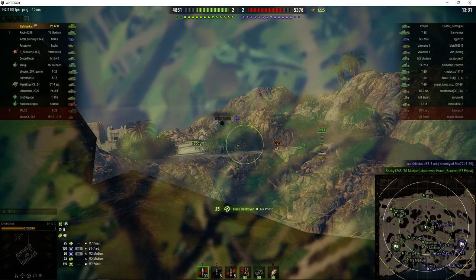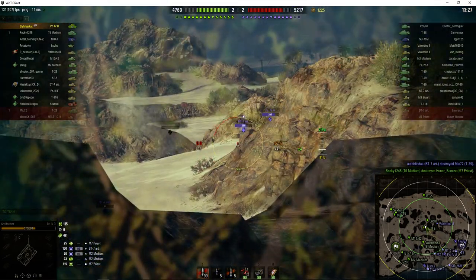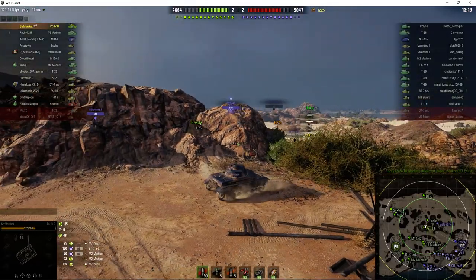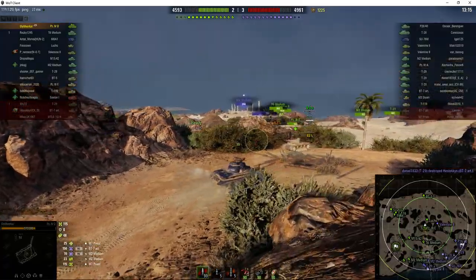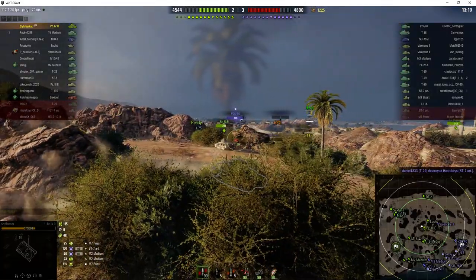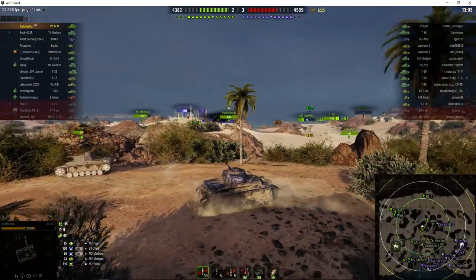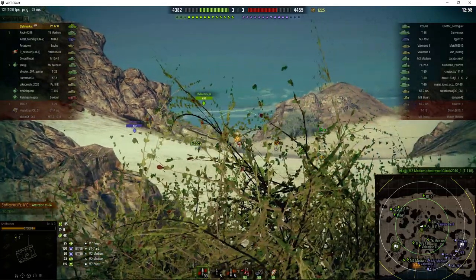He's looking this way but the kill goes to the T6 Medium. So he's now going for the T29 that he saw behind the M7 Priest. P2640 is seen near the cap. He hasn't been fired on by that M2 Medium anymore, and I think the reason is because the M2 Medium has gone over the other side of Temple Mount — he's fighting in the south area.